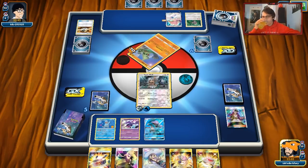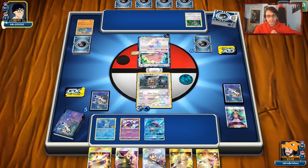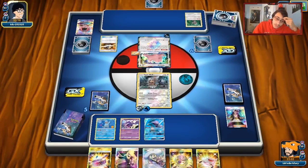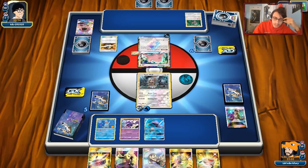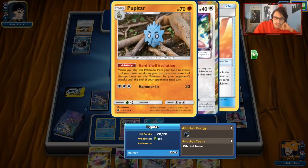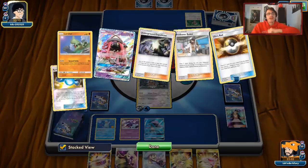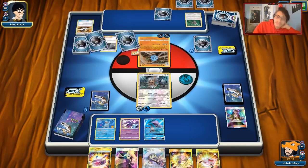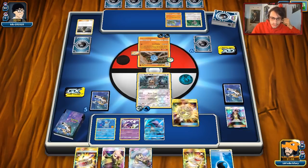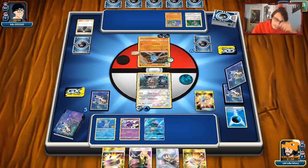We got a Mysterious Treasure. Opponent uses Ultra Ball and probably gets Pupitar. He might have the Pupitar with the ability to prevent damage — that's bad. If he plays a DCE, he can do 60 damage to me. He actually hit Instructor and Cynthia off of the search. He's going to GX attack me. I might just try and retreat into a different attacker, maybe go into Pupitar or just attack with Suicune. My goal is going to be: don't let Silvally get knocked out.